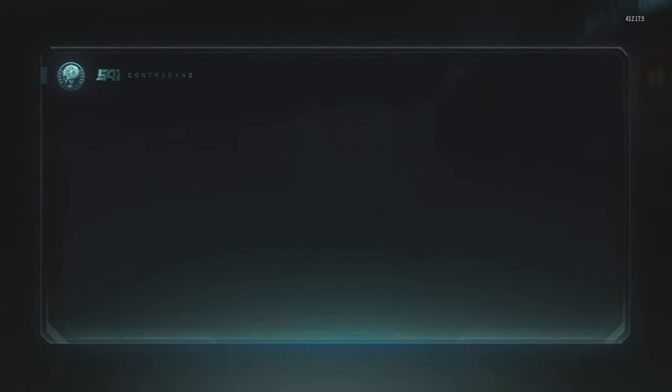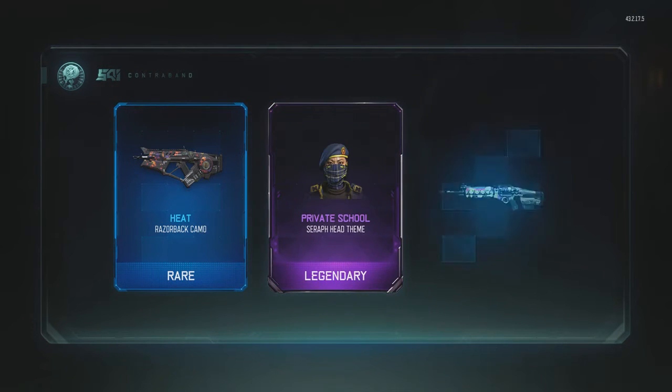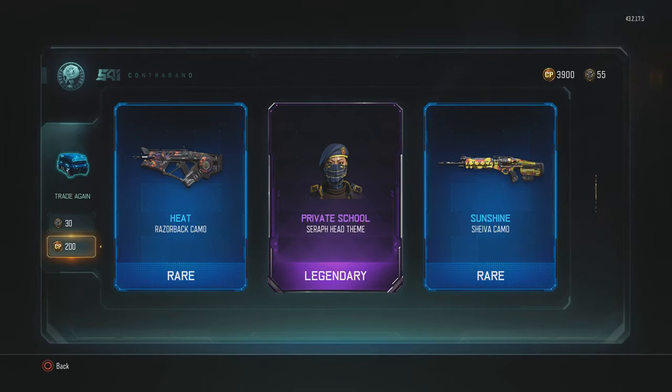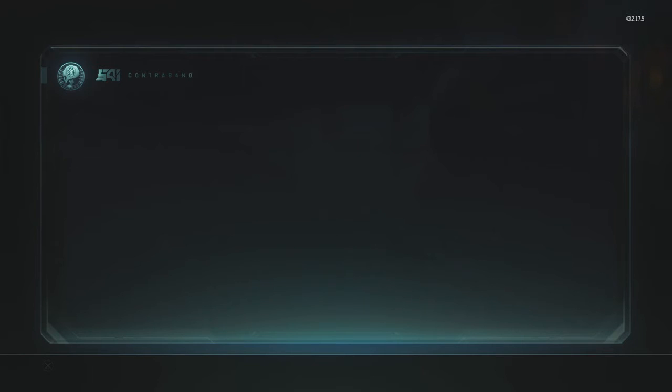So the ICR camos are — hashtag lit. I'm gonna pick some of this one: Heat, Private School, and Sunshine. Sunshine is actually a great camo. Alright, we got 3,900 more COD points to spend.